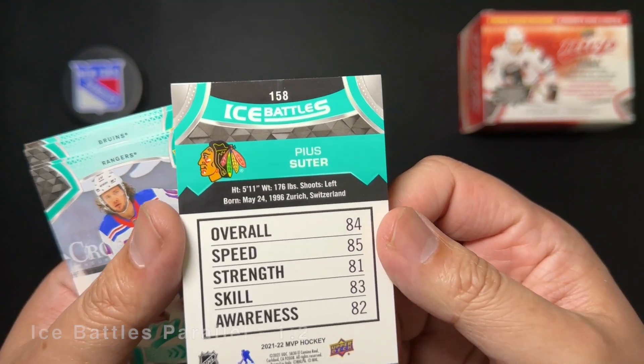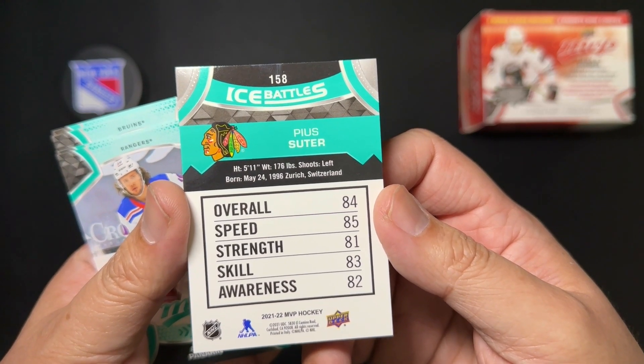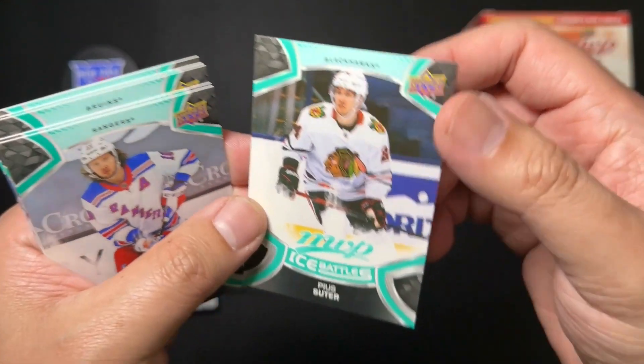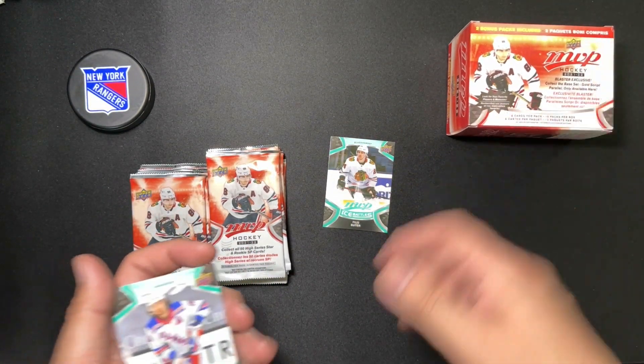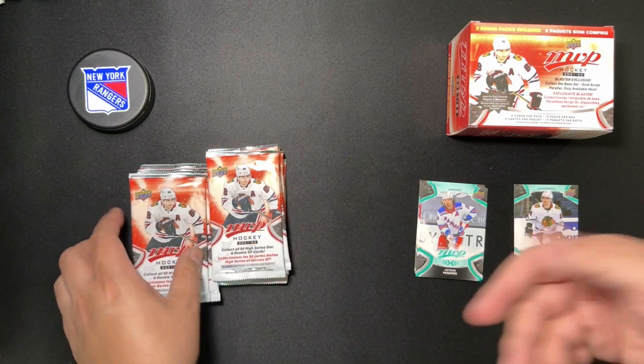This Ice Battles card — I suppose you're supposed to battle with it? I don't know how it works. Like, do you go... here's my P.S. Suter card, show me one of your cards? I don't really even consider that much of a card. We'll just put that off to the side.